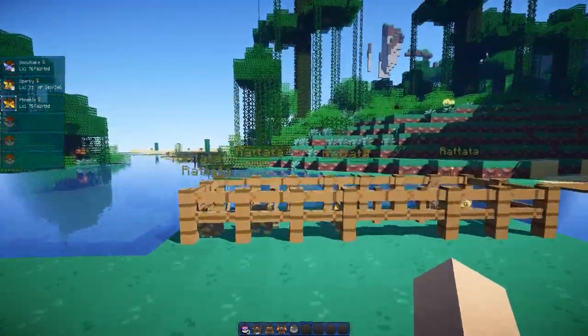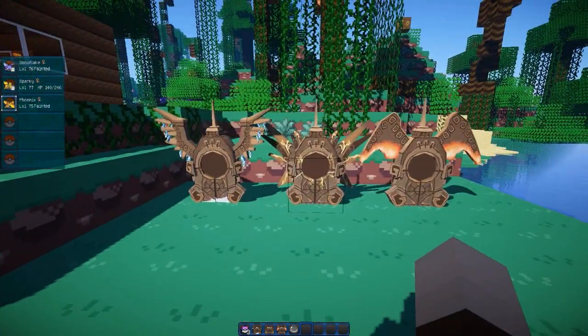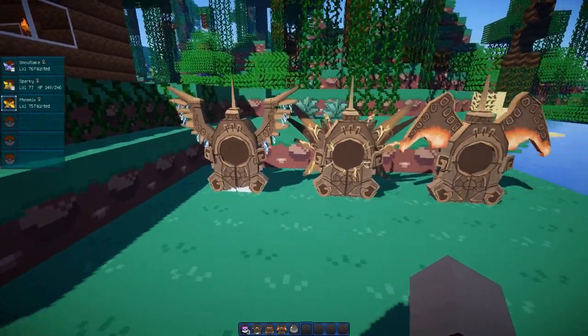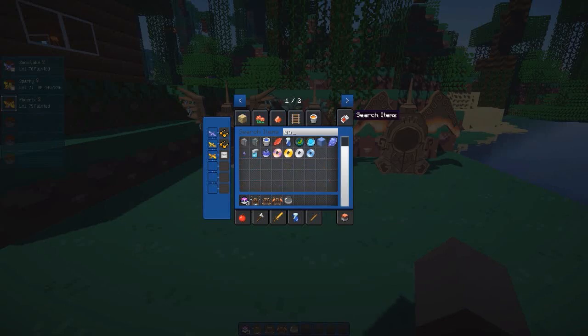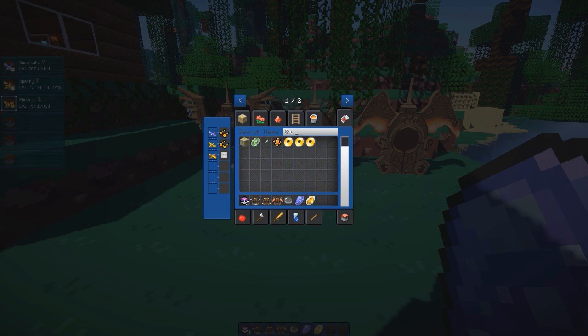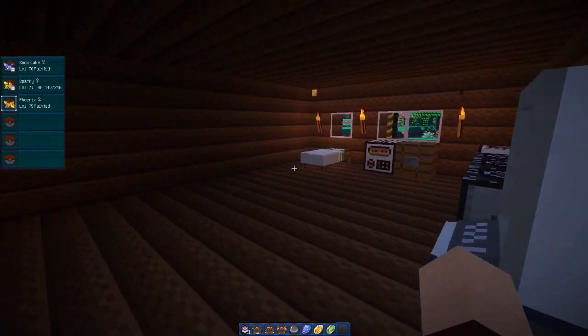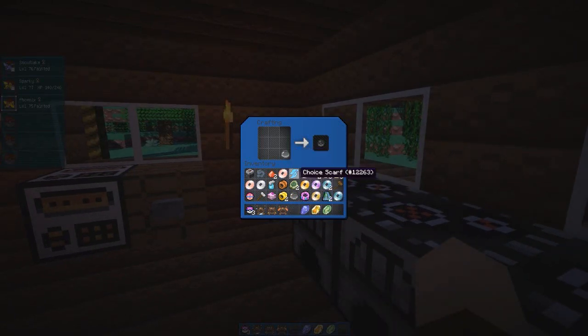Once you've got your orb from a boss — it doesn't need to be a yellow boss, that's just to make it easy because they drop more — then you need to convert it into what bird you want. So if you want yourself an Articuno, you need to give it a Water Stone, I believe. Let me just check right here. So, let's grab a Water Stone, a Fire Stone, and a Thunder Stone. Let's go inside over here to our crafting table and put the orb with a Water Stone. And it is, in fact, the Water Stone.